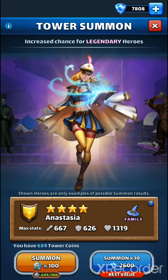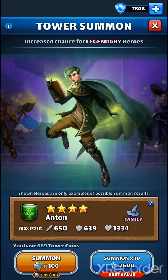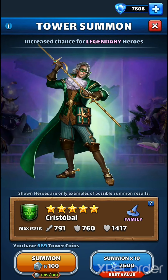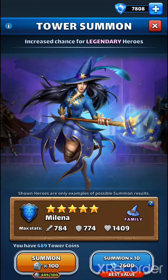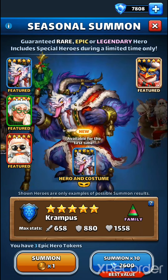From tower, I already have 2 Mottegas from last tower. Maybe Cristobal and Milena will be great if I have Milena. And from the Christmas event, I would like Pengi or Mr. Krampus.